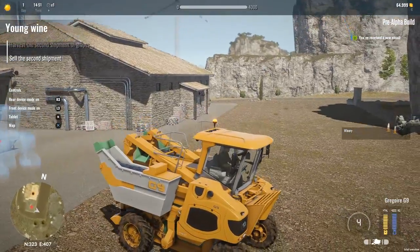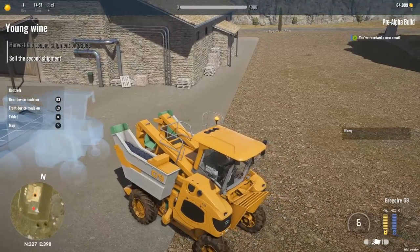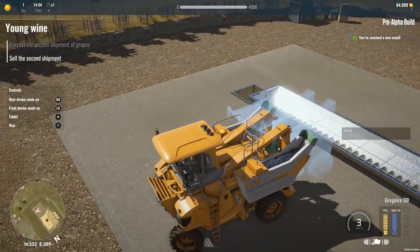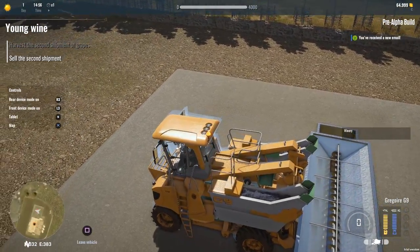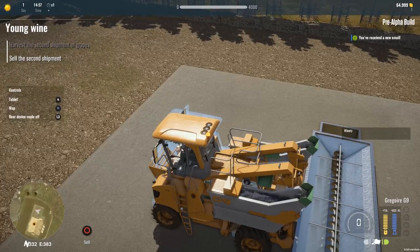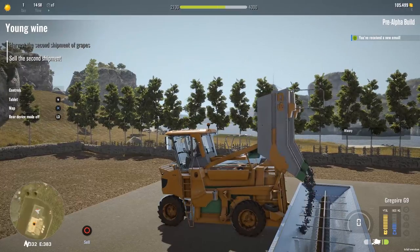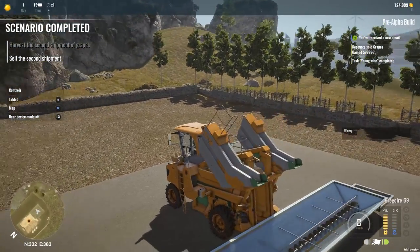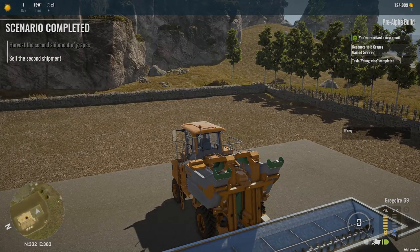Check that suspension out, and look at how dirty this piece of equipment is — that's really neat to see that thing at work. We'll back up to about here and dump our cargo. Seems like some of the grapes want to just come right back at us. Young wine complete. So in just under 15 minutes here, we've completed yet another section of Pure Farming 2018.